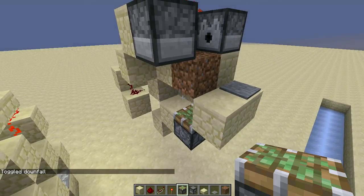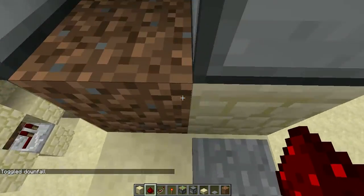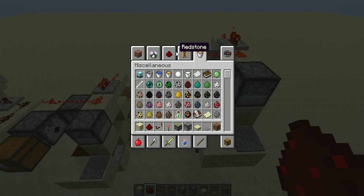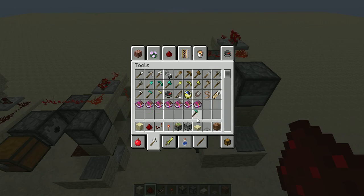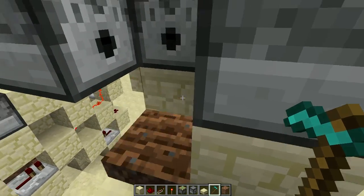The piston was placed wrongly, sorry. The thing you need to do is just place a redstone just there. The block will be running and the block will be running as well. The last thing you need to do is just to hold that, and I think that will be finished.